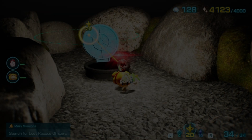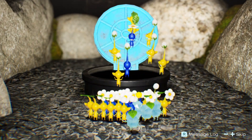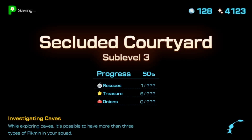Ladies and gentlemen, this is the Envoy of Kairos, back for more Pikmin. We are headed into the third floor of this cave. We are only half done, which means there might be two more floors yet.